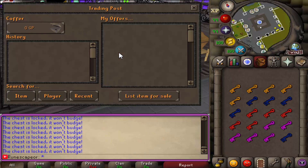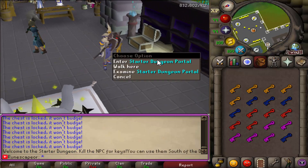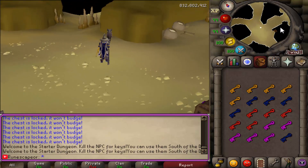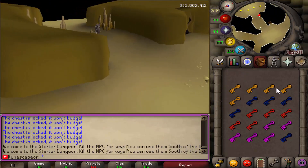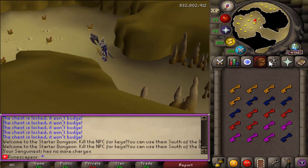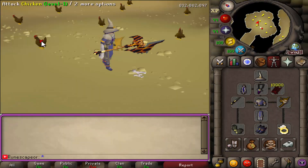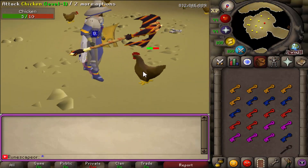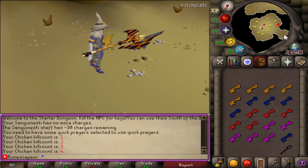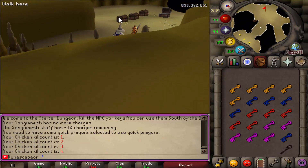By the way, they have a full trading post — also known as Grand Exchange — that is fully working as well. Now, when you first log in, I would definitely recommend you jump to their starter dungeon portal. When you go here, you're going to have the ability to start killing some NPCs, and when you kill these NPCs you're going to get some keys. For example, you want to go ahead and kill the chickens and hope that you get a key out of them. Kill count three — I actually got a dominion key. Once you get a key, you want to run back.